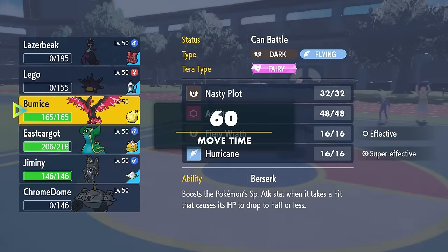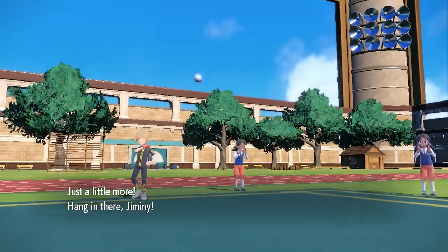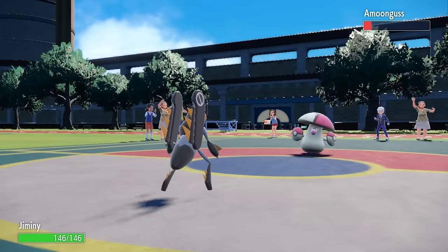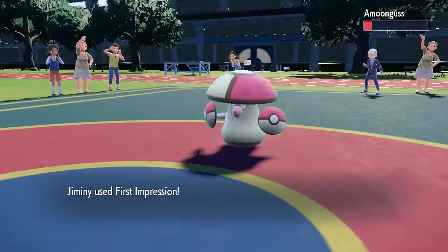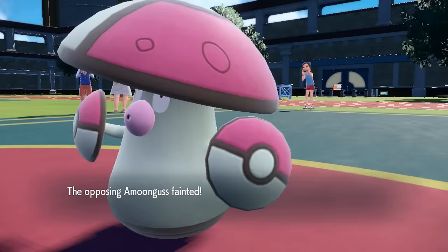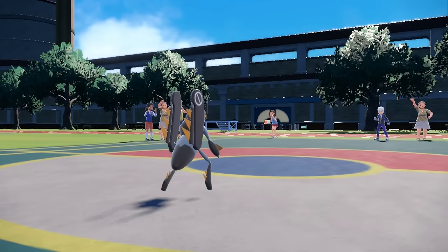I can now just go into the Galarian Moltres here - actually no, False Alarm, we go for Low Kick, because Iron Leaves likes to come in and give you a nice firm handshake with a First Impression here. And that is going to be able to take care of the Amoonguss. Ridiculous game for a ridiculous set - Magnezone. I thought that was just a fun one.